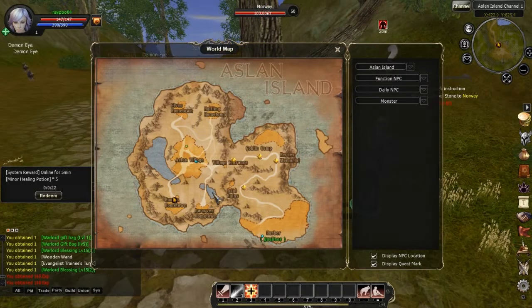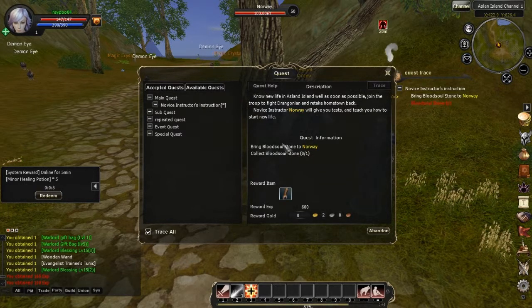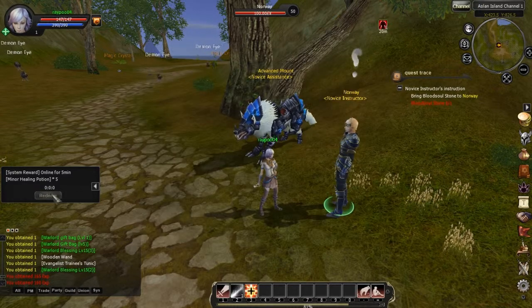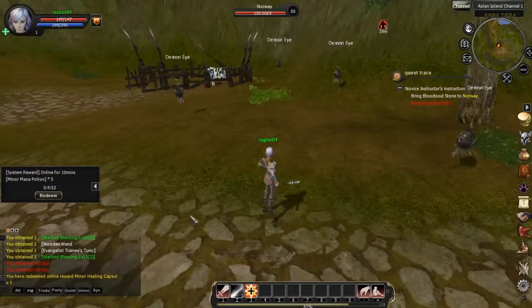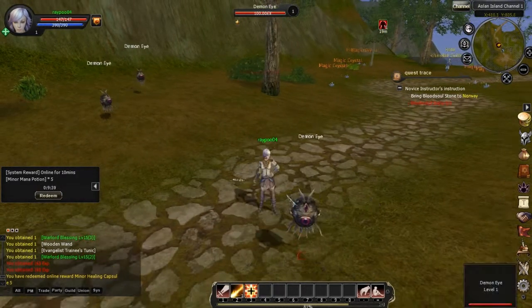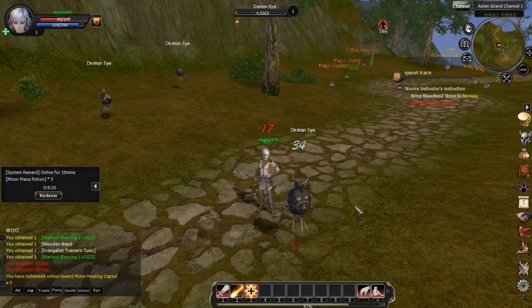Other than the auto-routing disaster where the camera angle just totally messes up — later on you'll see me using the auto-routing function — the auto-routing path directed towards destinations is totally off balance. I'll click the auto-routing link to get to an NPC or something, and it'll start routing me in a way that I can't actually go, like up a mountain. My character just mindlessly walks into the mountain until I manually adjust. That's kind of weird.